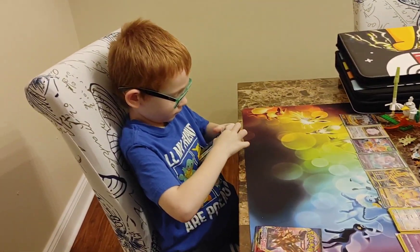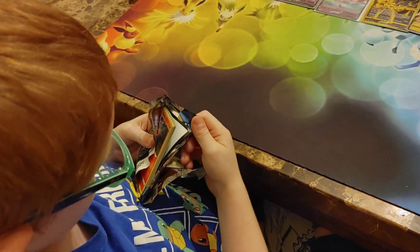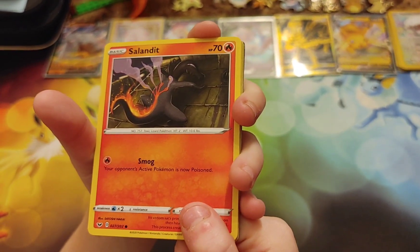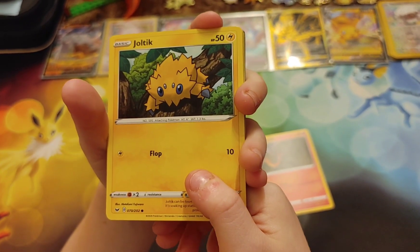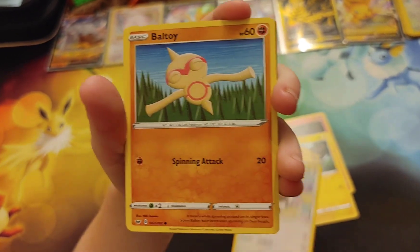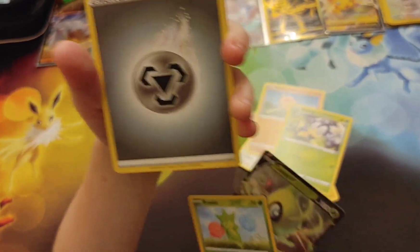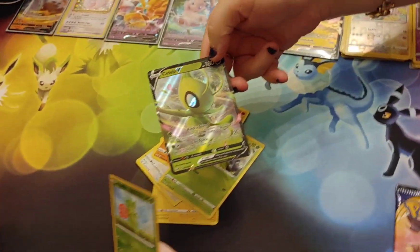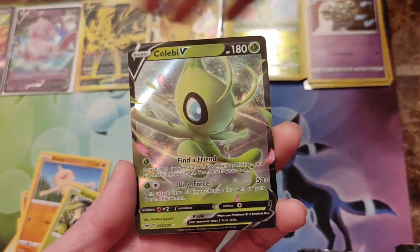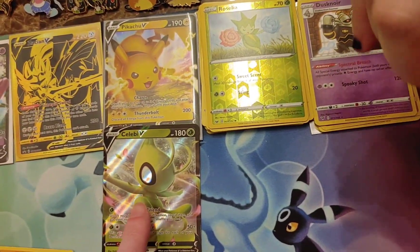We have now been getting fairly lucky out of Base Sword and Shield all of a sudden, after having so many packs with nothing. Will we get something out of these next two packs? Salandit — it'd be nice to get a Snorlax V-Max. Joltik, Wooloo, Blipbug, Reverse Holo Roselia, and a Celebi V! I think we already have the Celebi V — no, we don't. We pulled another hit out of this Zacian box, unbelievable. A new Celebi V — that is a really nice looking card.